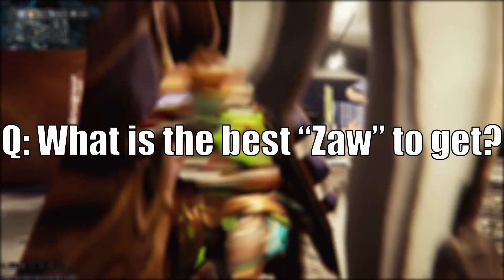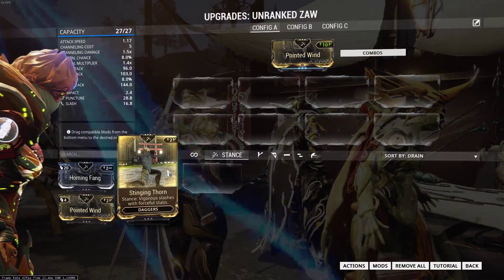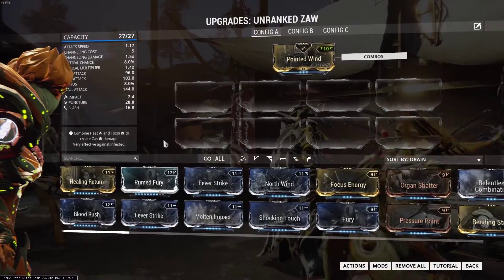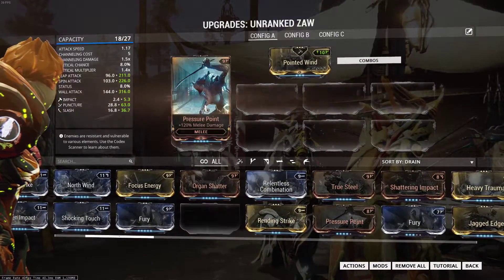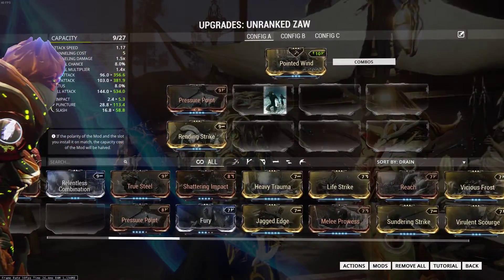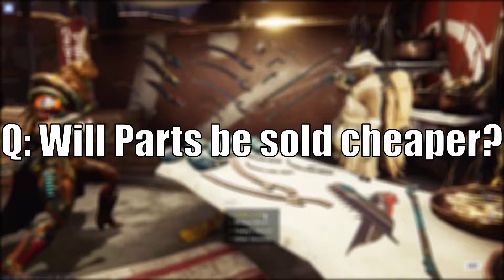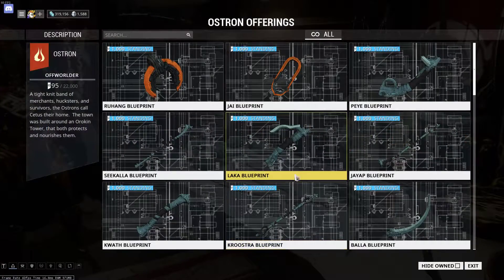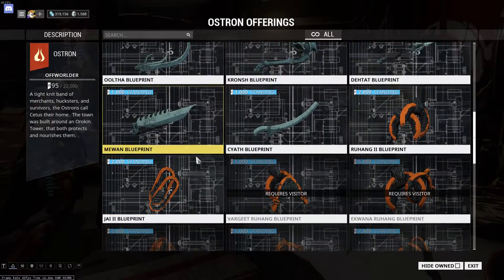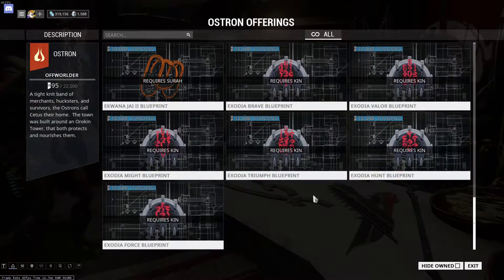Question time! What is the best Zaw to get? Well, there is no best combination, but you must go for parts with similar characteristics, or else they would cancel each other out and your weapon would be pretty dull. For example, I want a dagger-like weapon with speed so I choose all three parts with fast attack speed in general. Take your time to play around with different parts and check the spec before you craft it. Will parts be sold cheaper? Yes and no, we're not sure yet, but there is a rumour that all parts will be available at rank zero of the Plains of Eidolon standing, but whether the standing required for each part is increased or decreased has not been confirmed.